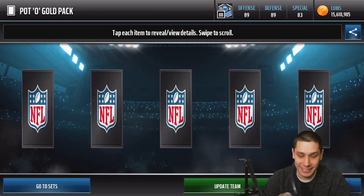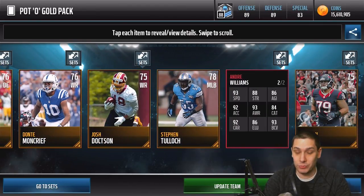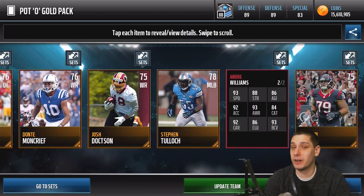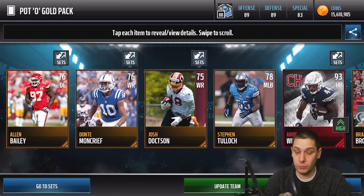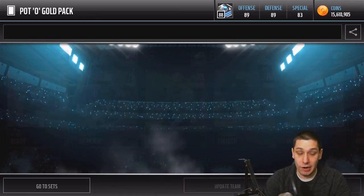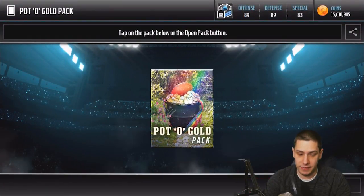Let's continue on. We get an Andre Williams — I actually pulled this randomly in a pro pack the first day it was in packs and it was going for a ton of coins at the time. I think it's fallen to under 100k now, but still a Knights card, 93 overall. Definitely worthwhile to have on the team. This is going to be a decent little upgrade for my team at least.